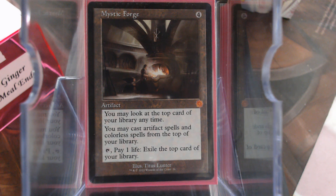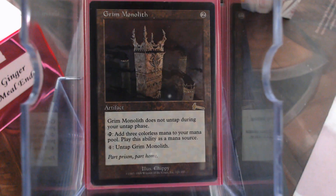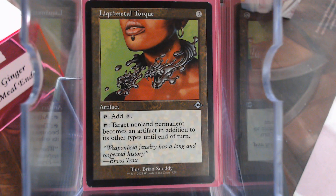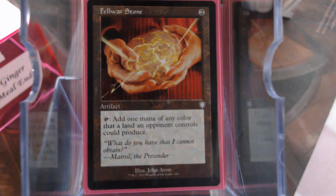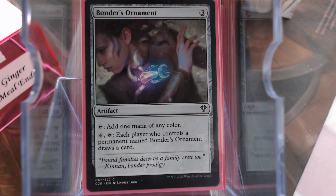Let's go through our mana ramp. I built this with the cards I have, but she has a little more of a budget than most decks do because she's my favorite from the set. We have Sol Ring, Grim Monolith, Thran Dynamo. I love the Liquimetal Torque. Thought Vessel — you never know when you're going to need it. Pristine Talisman, Felwar Stone, Gilded Lotus, Basalt Monolith. Bontu's Ornament can be card draw. And, of course, our good old-fashioned Doubling Cube.